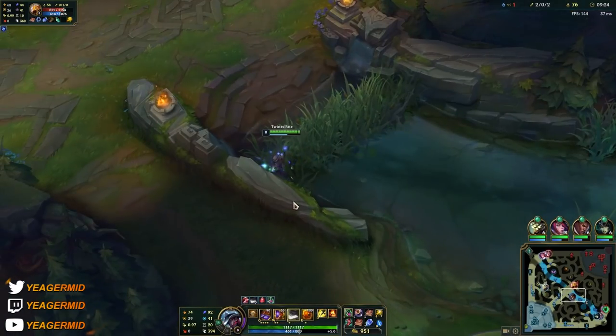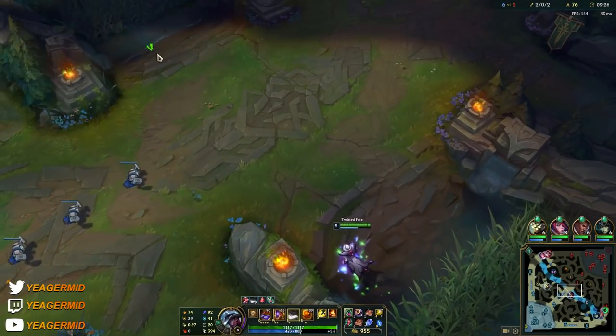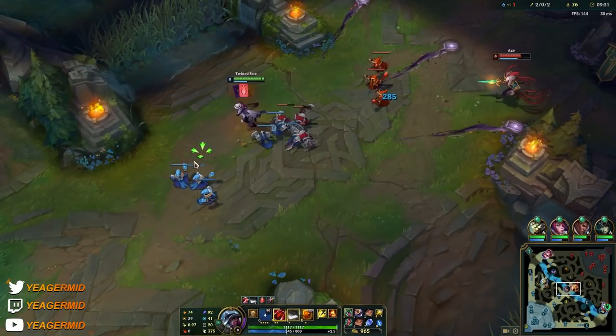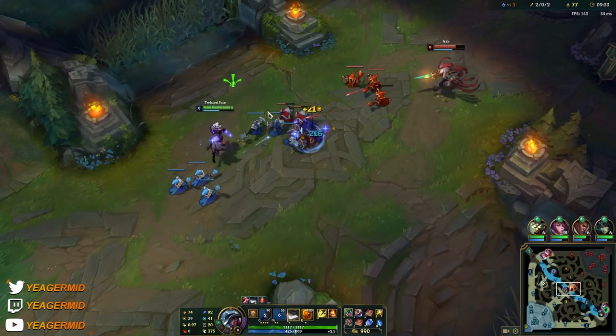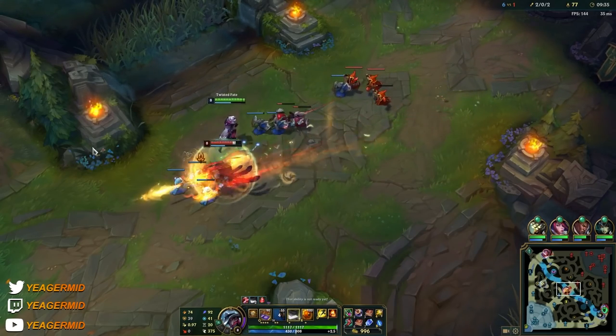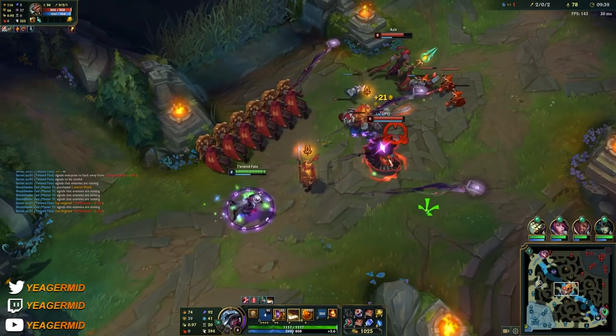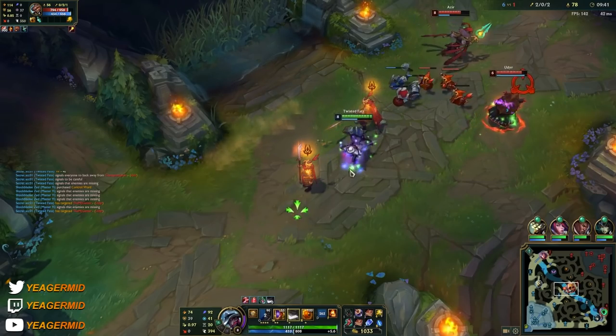This is what I do when I push — even if I cannot roam right now, I'm just staying out of vision until the next wave comes. As I said, it is going to apply so much pressure on the enemy. So make sure that when you shove out the wave, you just don't go back to mid. Even if you cannot roam, just stay out of vision — because that already is going to apply so much pressure.